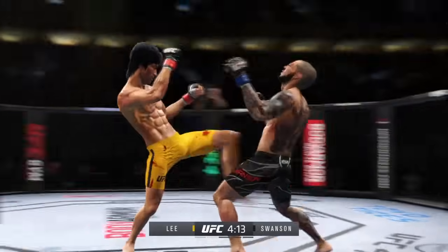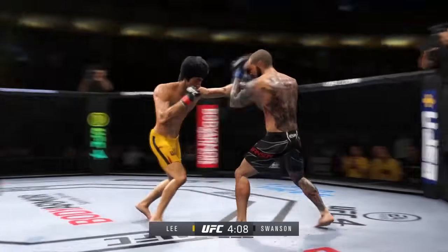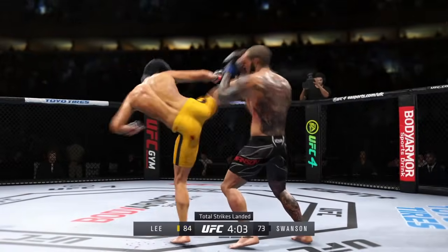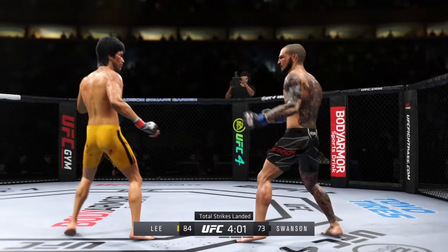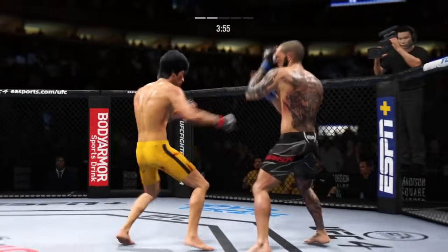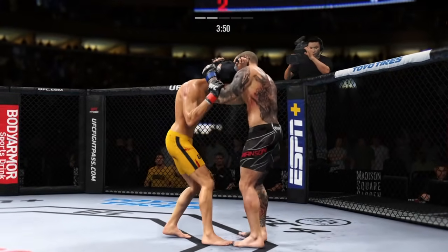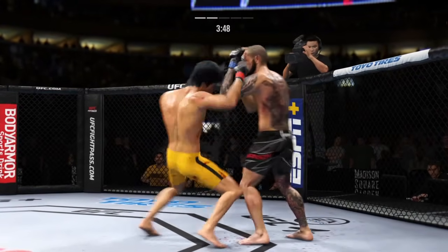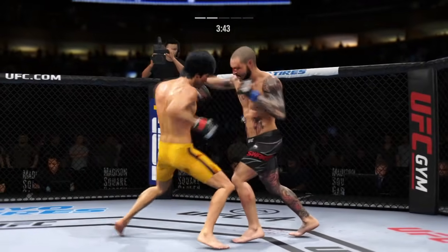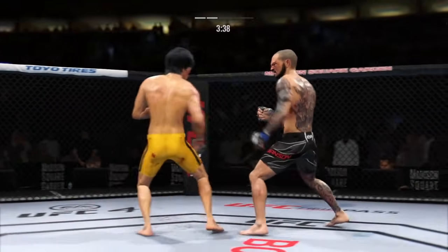Collar tie. Great head movement — he slips his head off the center line. Defensively, that's exactly what you're looking for. It's almost like he can telegraph when the punch is coming, and when he sees it he makes a slight little movement, right or left, to get out of the way. Big kick. Single collar tie. Left hand punch from the clinch. He's cutting down the sides with these beautiful leg kicks. Swanson's lower jaw does not look good — I don't think it's broken, but starting to show some obvious signs of swelling.